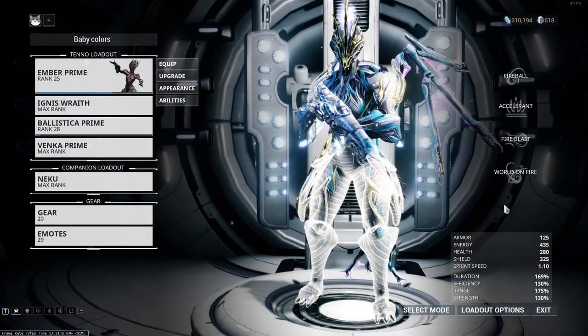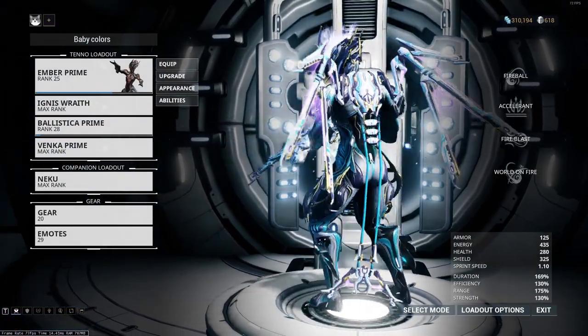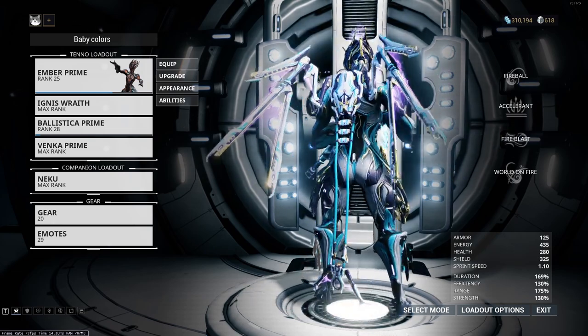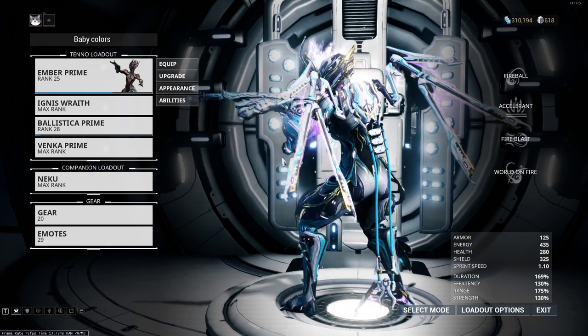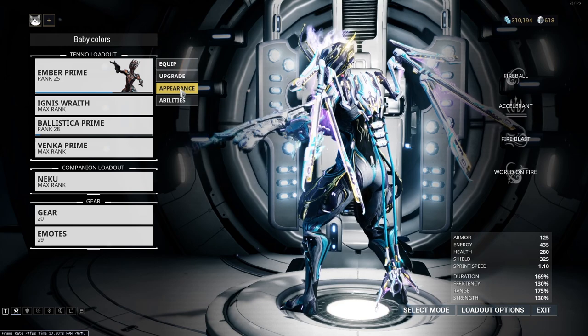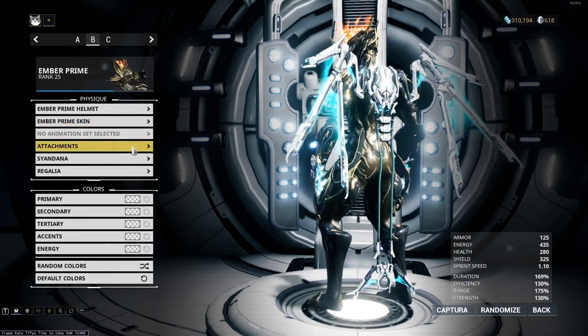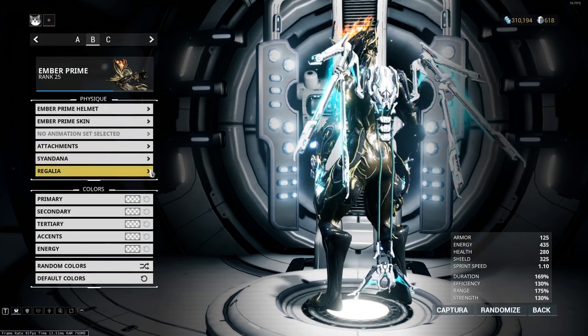I'm going to show you a bit more in the arsenal here, where you can see the full view of it. You can see the tail piece as well as I spin it 360. That's not the default color obviously — I'll be changing to the default color for the sake of the video so you can see how it looks. The default color has a light blue neon blue and some white, and the tubing as well.